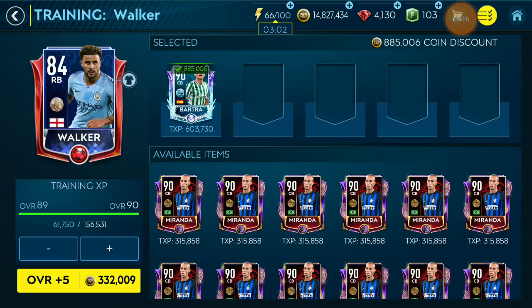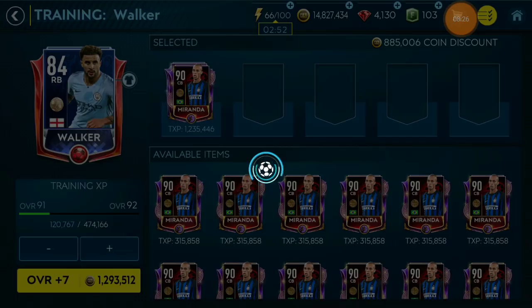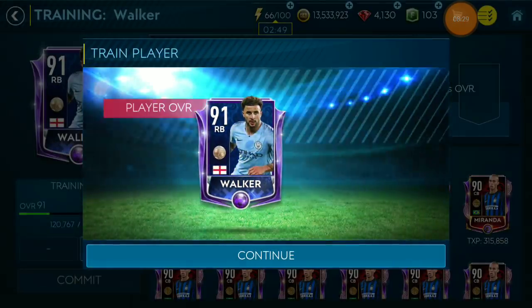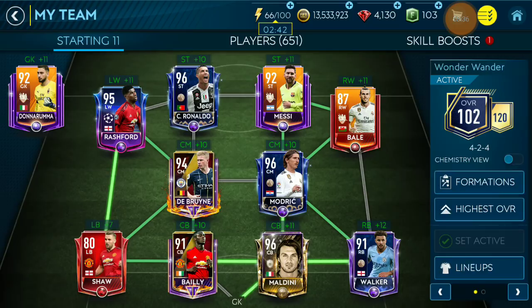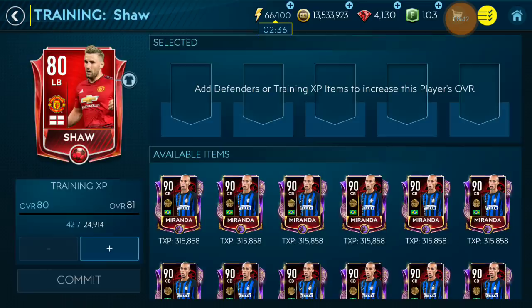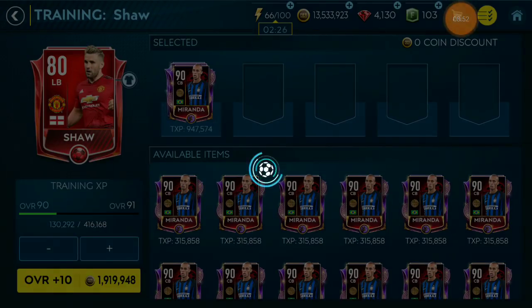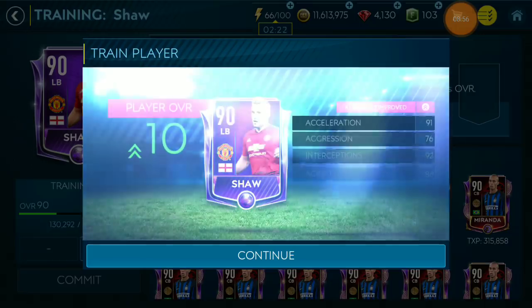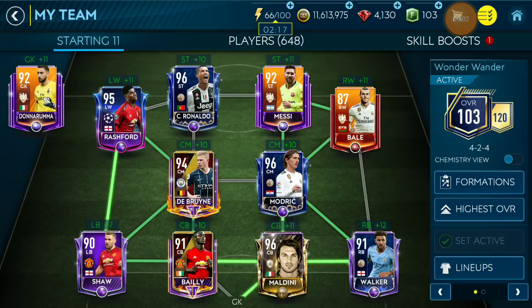We need to get Kyle Walker up as well. For Walker, I throw him in — we get him to 91 as well, another player at 91. Ideally I want to get all of them to 96, but temporarily getting them to 91. Once Miranda's price comes down further I'll get them higher. I don't have the coins at the moment to do all that. We reach 103 overall — it looks cool.